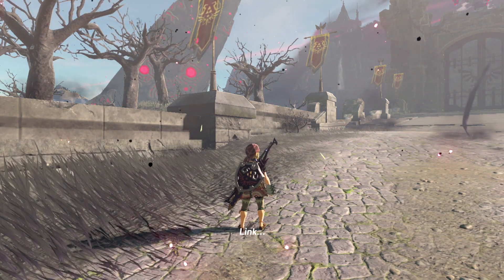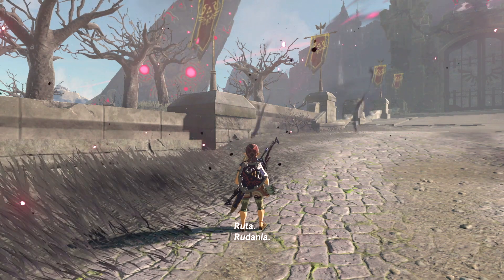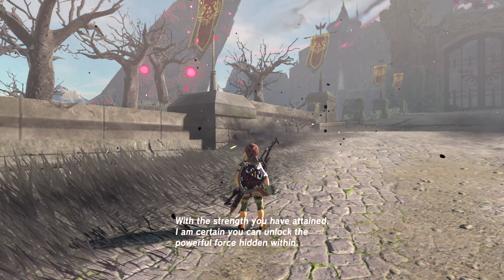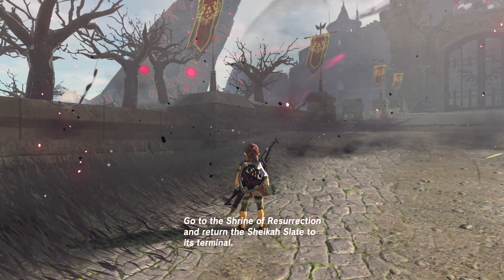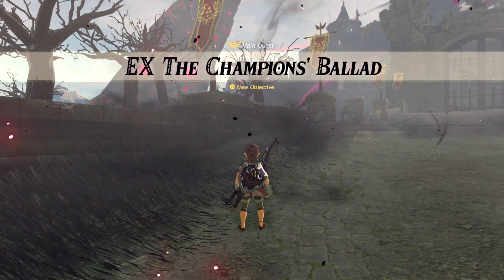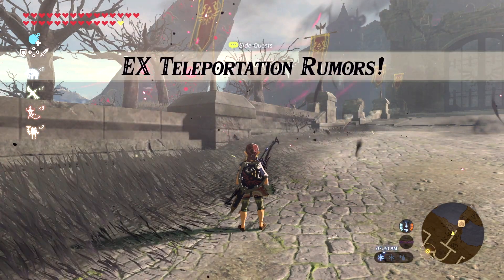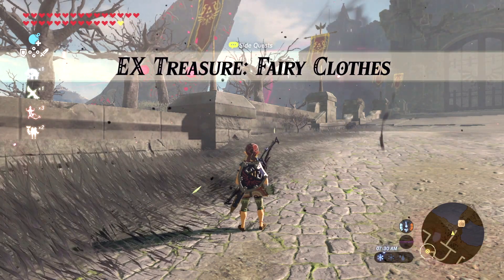So I have witnessed your journey — you have overcome every challenge laid before you. Ruta, Rudenia, Vah Medoh, Naboris — all of the Divine Beasts are now free. With the strength you have attained, I am certain you can unlock the powerful force hidden within. Go to the Shrine of Resurrection and return the Sheikah Slate to its terminal. There's the Champion's Ballot, strange mask rumors, teleportation rumors, an ancient mask — I like ancient masks — fairy clothes, all kinds of stuff!